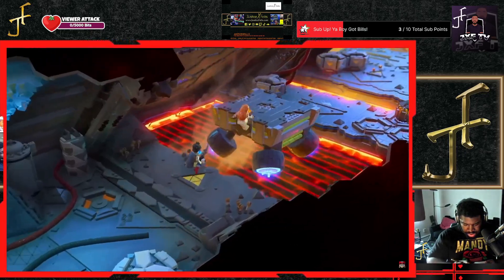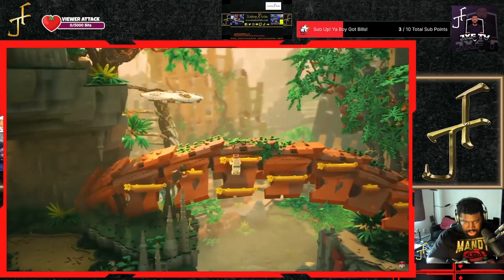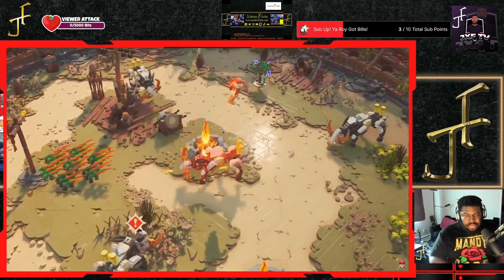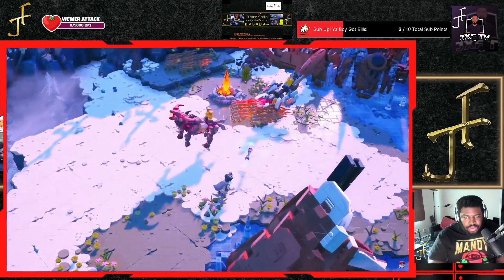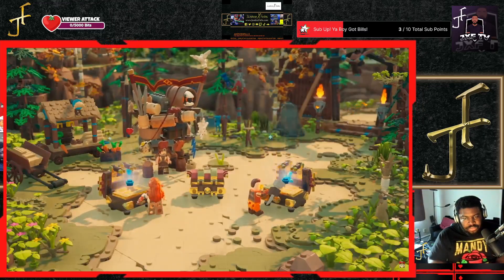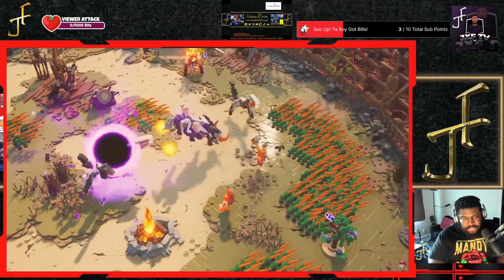Dive deep into the cauldrons, climb up onto tall necks, and traverse other locations inspired by the original game. But be careful — swarms of machines are lurking everywhere. Use an array of gadgets like blast boots and gravity bombs to